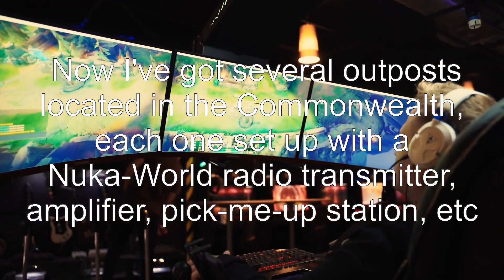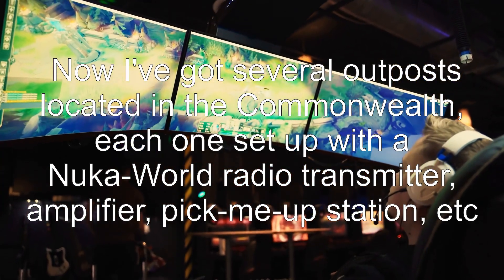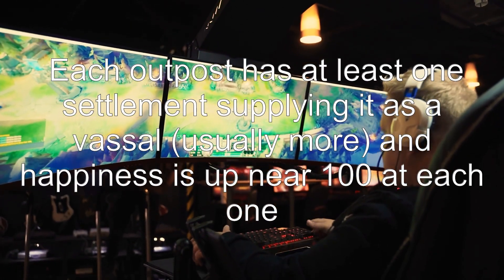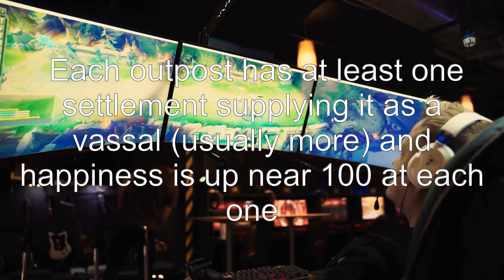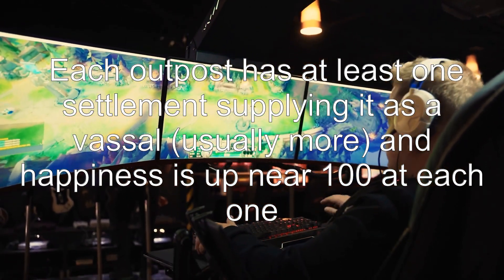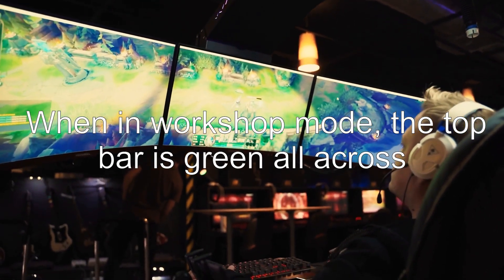Each one set up with a Nuka World radio transmitter, amplifier, pick-me-up station, etc. Each outpost has at least one settlement supplying it as a vassal — usually more. And happiness is up near 100 at each one. When in workshop mode, the top bar is green all across.